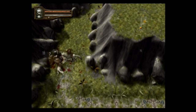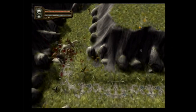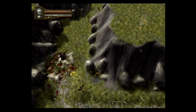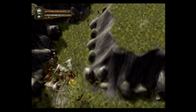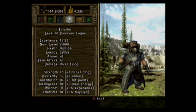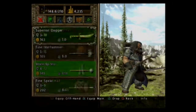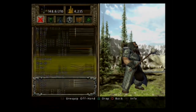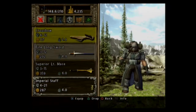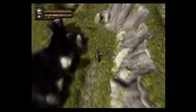So I kill the horse-wolf thing first and then I kill the goblins. How much experience did I get there? I got 132. Grand staff — is that better than what I have? We have an imperial staff. Nope, grand staff is actually weaker. Good to know. Imperial is better than grand.